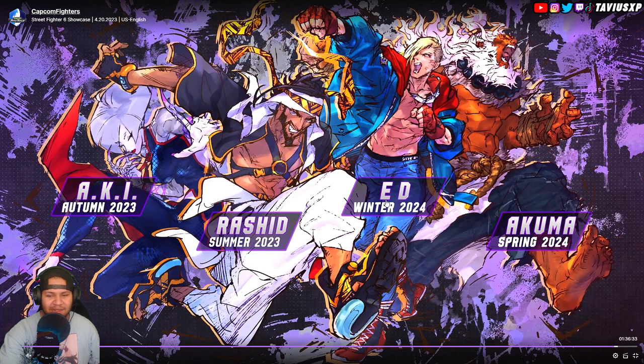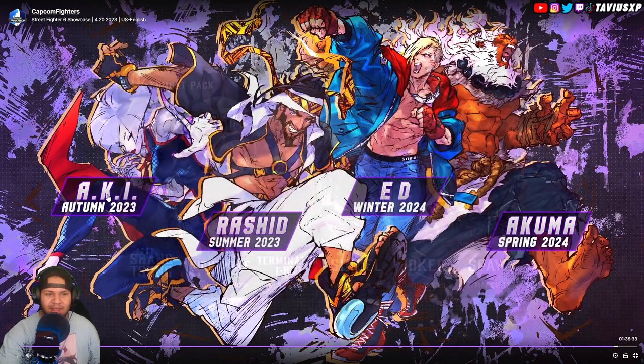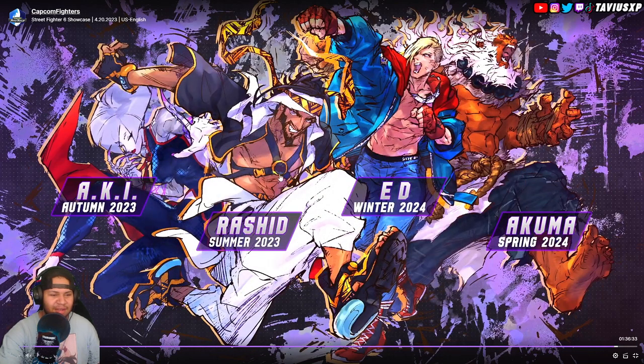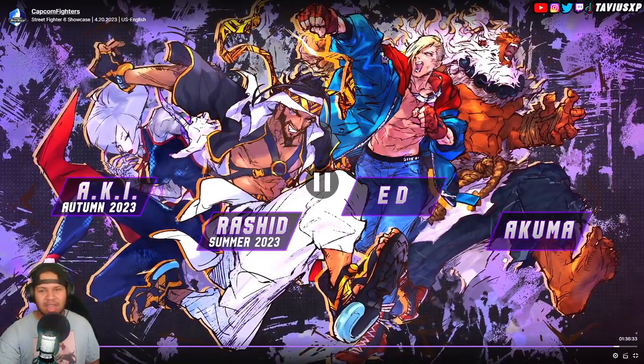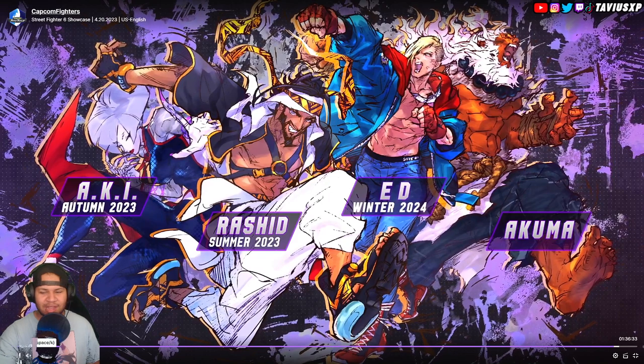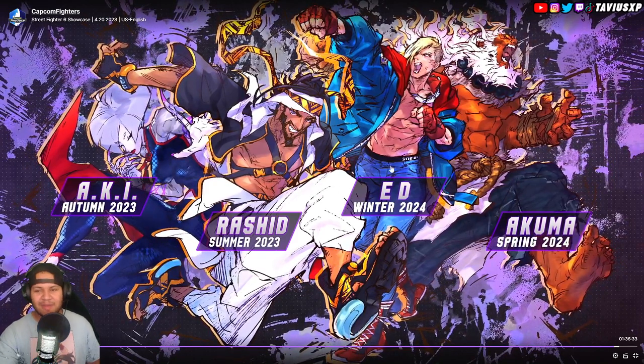This roadmap is not as bad as I thought. I thought Akuma was last, which would be a Warner Bros move — like how Spawn in MK11 came out a year after they announced him. I'm very surprised Akuma isn't one of the first characters out to create initial hype. But people love that guy, so maybe players will wait and still play until he drops.